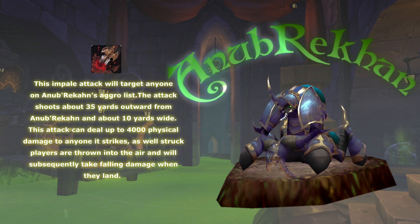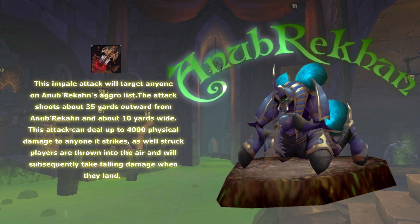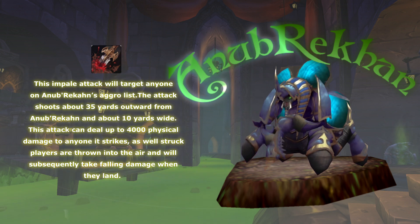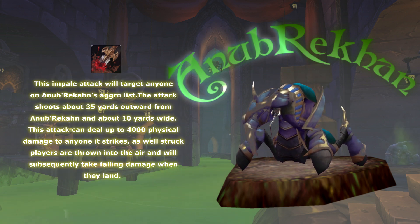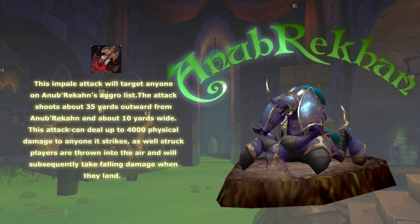The struck player is also thrown into the air and will subsequently take falling damage. For the Impale Attack, make sure you're spread out within your designated safety zone unless you need to handle crypt guards or scarabs. If you can outrange it, do so — he'll target you but won't necessarily hit you; anyone between you and the boss can potentially be hit. It's also important to have over 4000 health in this fight to avoid being instantly killed.